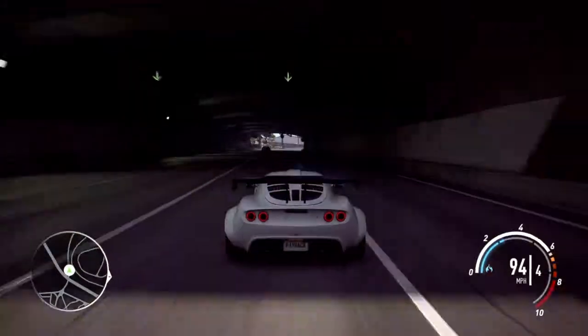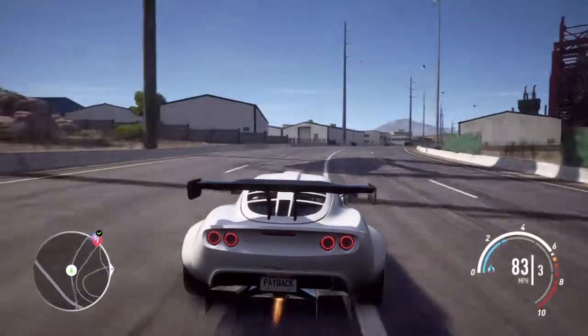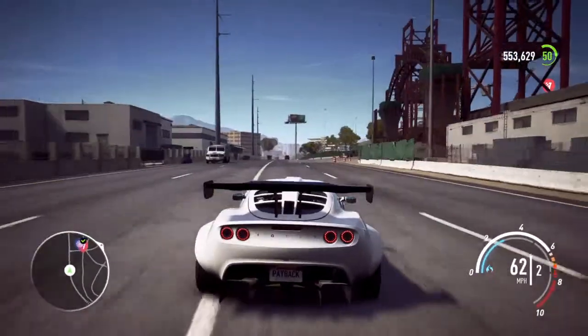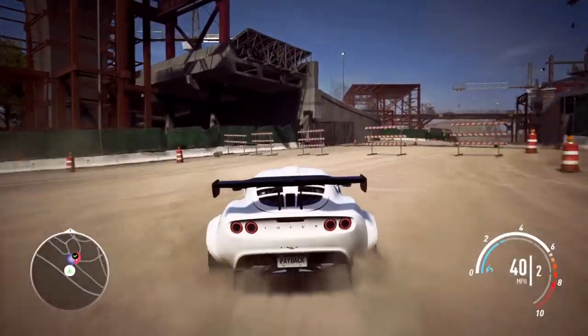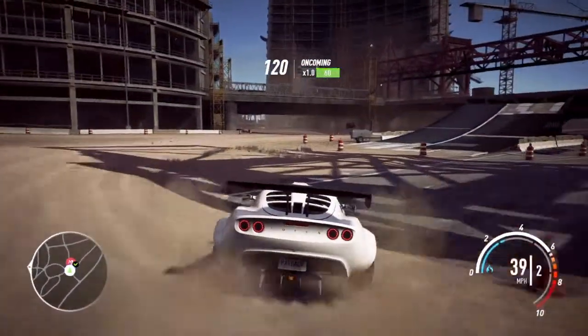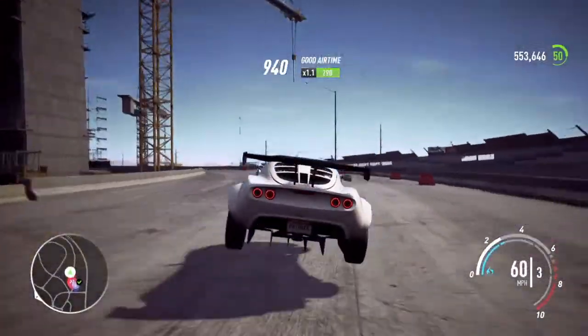Keep going straight. Take a little right, and right when you see that bridge gate up here, you're going to take your right into this dirt path. What you're trying to do is quickly turn right and try your best to hit up that ramp and get on the other side.